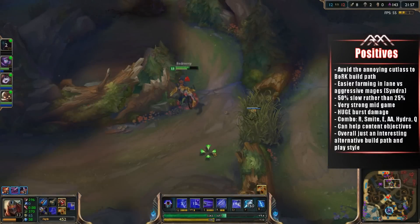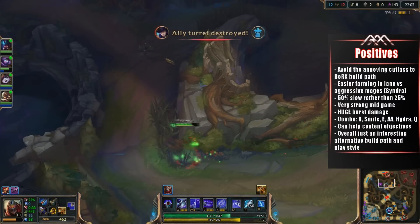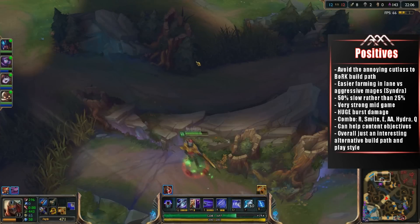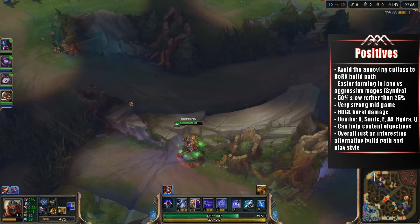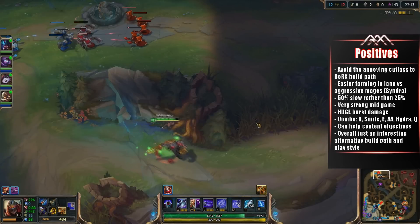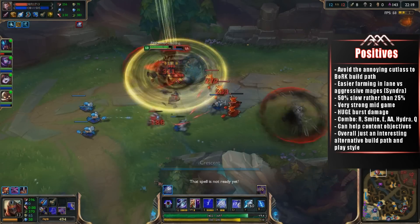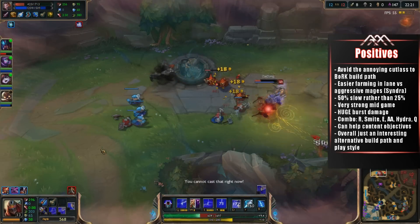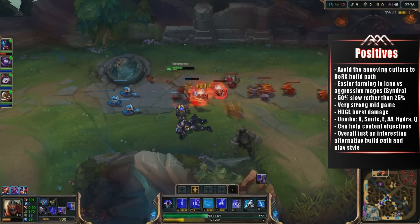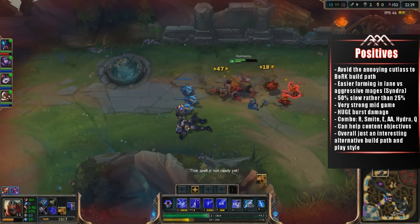Before I end the video, I want to go over some quick positives and negatives of this build — kind of a TL;DR. The point of this build is to avoid the annoying Cutlass into Bork build path. It's easier farming in the lane versus aggressive mages like Syndra due to the Smite, so you can almost always get the cannon minion. You get a 50% slow on the Smite rather than 25% from Bork, it's overall less gold to spend, which means you can get into stronger items faster. This build focuses on making your mid-game absolutely atrociously strong, because you have so many flat damage items on top of the Hydra to give you the auto attack reset for more burst damage.